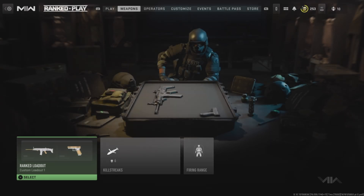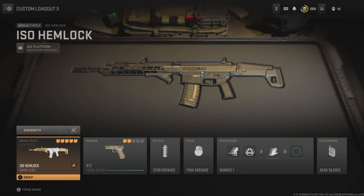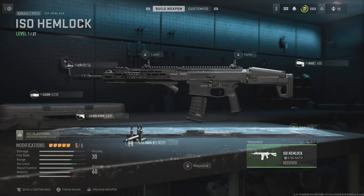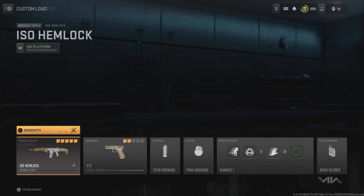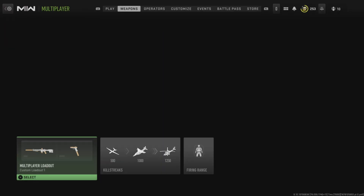Now I'll show you how you can equip the locked gun in normal multiplayer. Go to your custom loadout — as you can see, we now have a new option called 'Save as Custom Mod,' which normally doesn't appear in Ranked Play loadouts. Press L2 on PS4 or PS5 and save it as a custom mod. I've selected it as a custom mod and set the name to ISO MP — multiplayer. After you've done that, just back out normally.